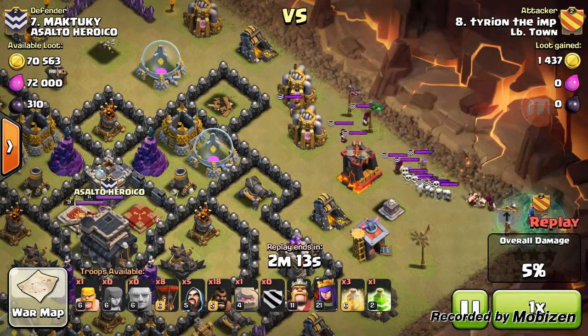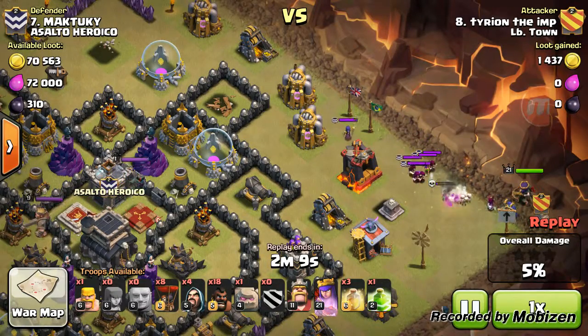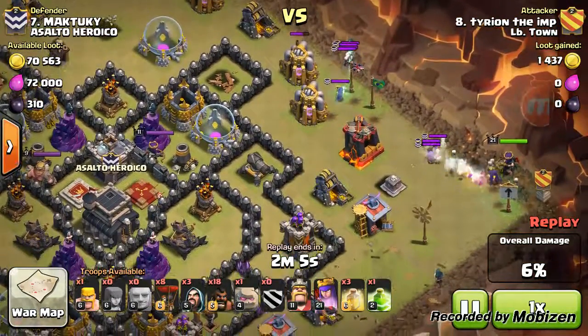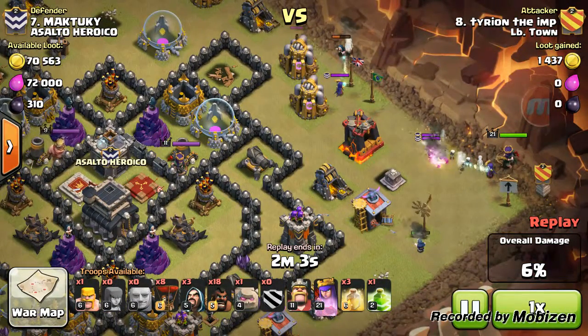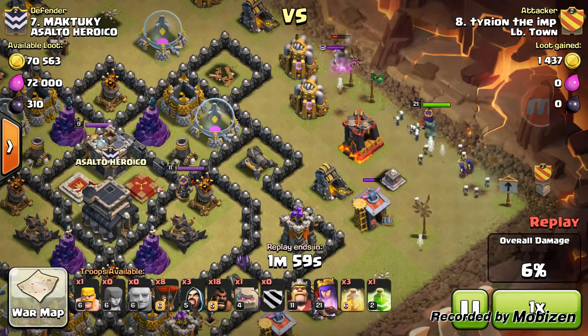I'm using my CC troops over here, which is my clean. I'm going to drop the wizard down there and the wizard up top to clear the funnel. The witch actually takes out my wizard.